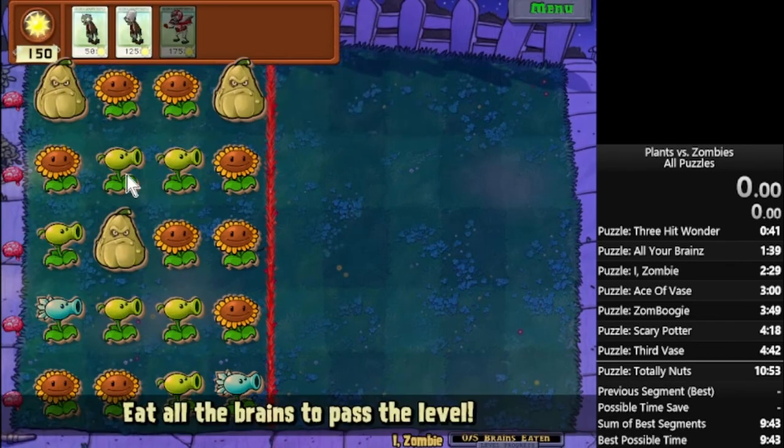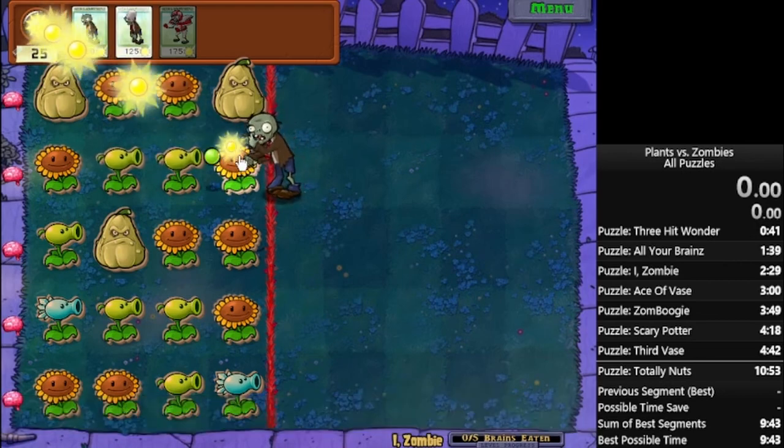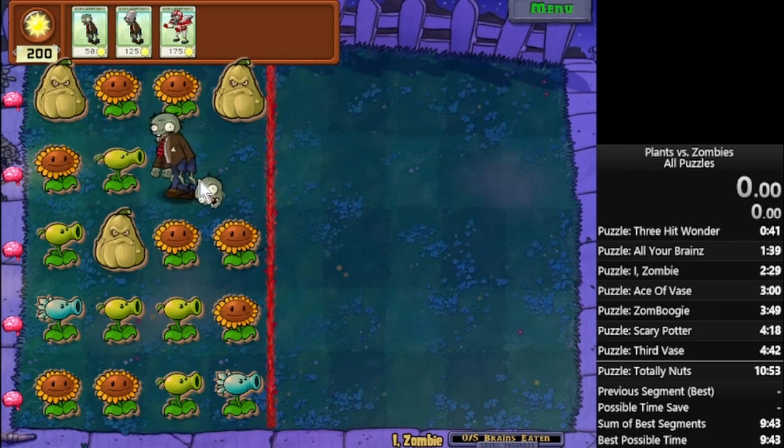If you want to play it safe and you have extra sun, I definitely recommend go for three, but most of the time you can just use two. For the amount of peashooters there are in a lane, use one more normal zombie — if the amount of peashooters in a lane is X, the amount of zombies you should send in that lane is X plus one.